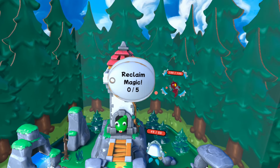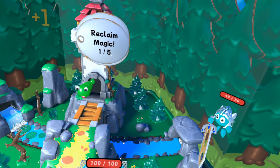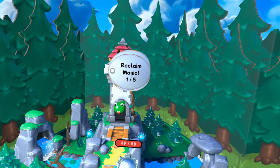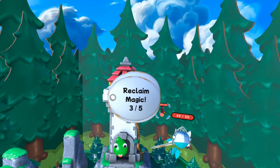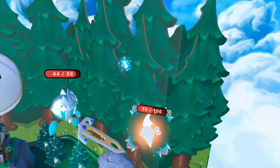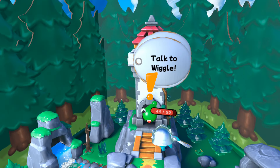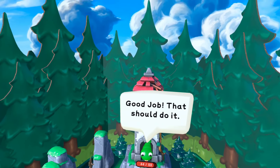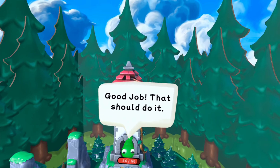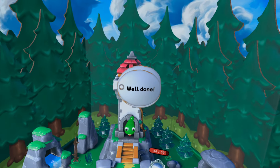Now we're going to collect some magic from enemies so we can unlock some more comic book pages and things like that. We've got a special attack, a one-two combo, and we'll dodge them. Magic is basically used to unlock new levels and unlock stuff for the Crumbling, whether it be power-ups or colors and things like that. So I'm sure we'll get to see that here in just a second.